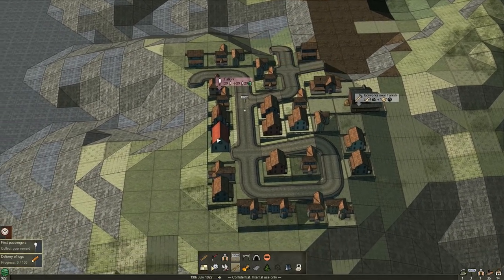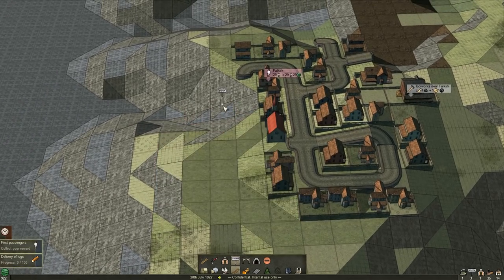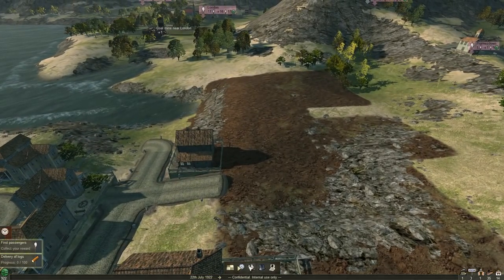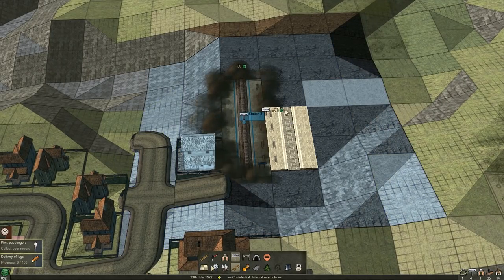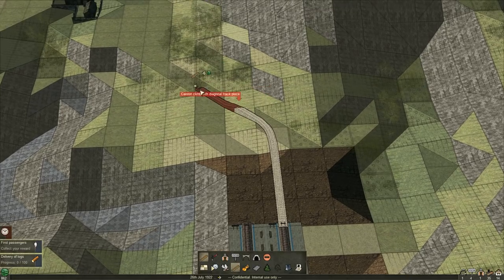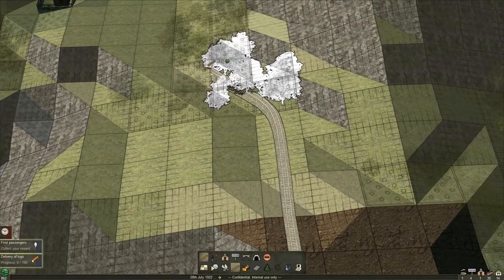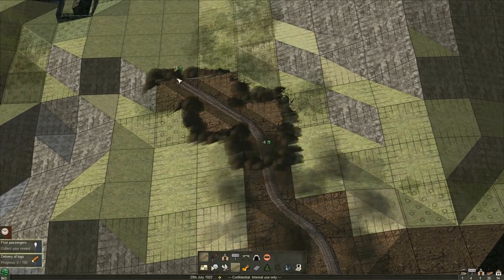The closer we build to the town the better, but we cannot build on large boulders, so keep that in mind when building your stations. Three long is about as good as it gets for these stations. We're going to connect these into one line here once we get up in this direction. Looks like we cannot climb with the diagonal track piece — we'll have to connect to the main one instead and snake over this direction. Trees auto-demolish, which is very helpful.